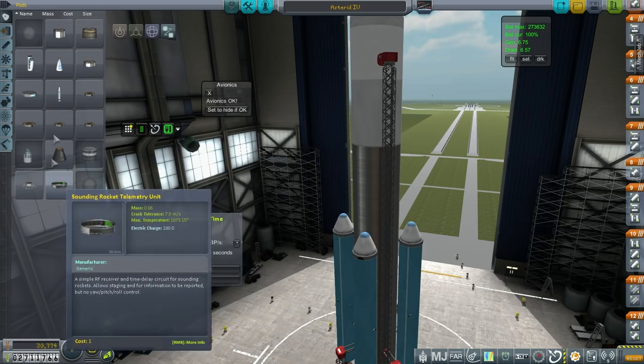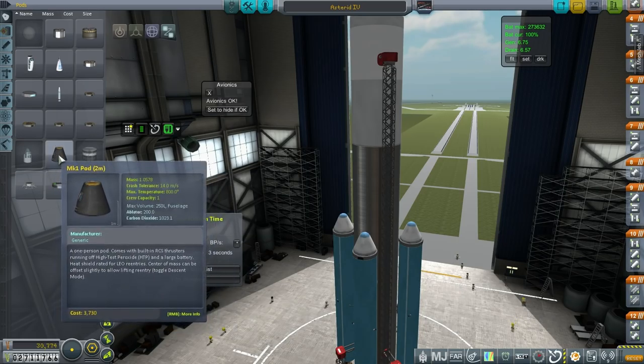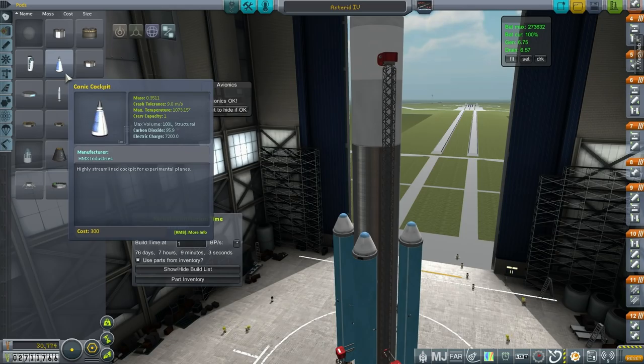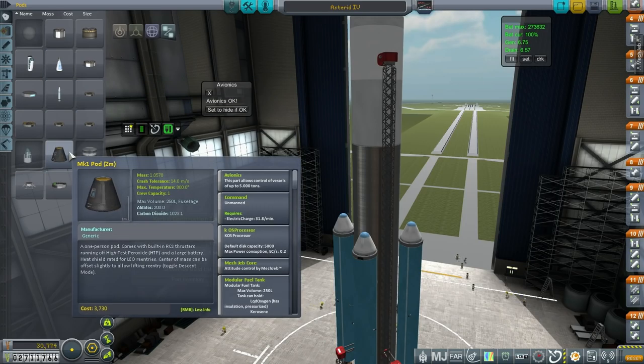Let's take a look at where we would get pods that are better. The max temperature here says 800 degrees. Even this conic cockpit has more than 800 degrees. Does that mean if I put a heat shield underneath the conic cockpit, it has a better survivability than this Mark 1 pod?